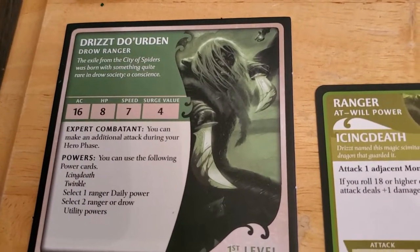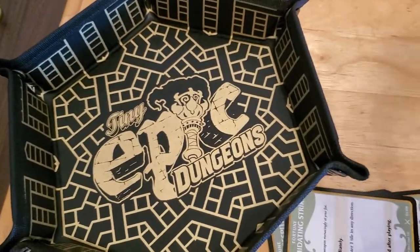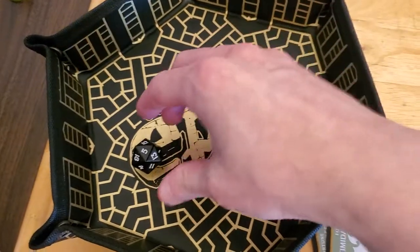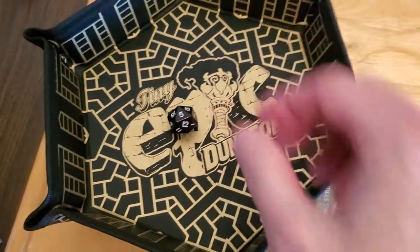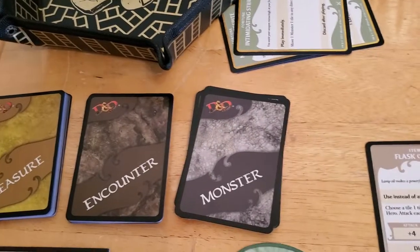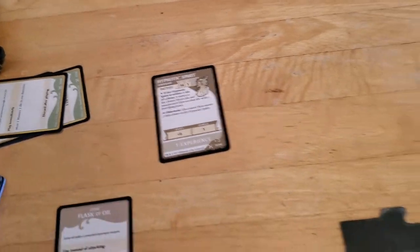...you can make an additional attack during your hero phase. That's incredible — that's almost like rolling with advantage, not exactly the same thing, but... Five — I've missed twice. Are you serious? Six and five is 11. Yeah, I missed twice. Just my luck.